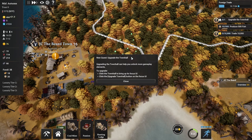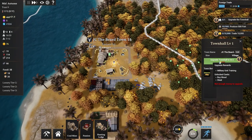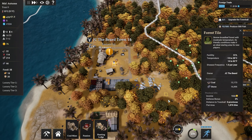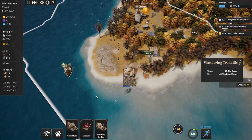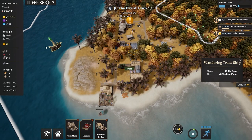Click the town hall, bring up the focus UI, click the upgrade town hall button. I don't have enough money yet, so that's fine - we'll get money in a little bit in due time. We'll have to wait on that a little bit. Still gathering fish. Who are you, wandering trade ship? Oh, I don't have a trade dock - so I can't really interact with this guy, can I?